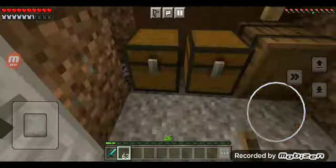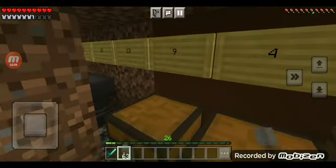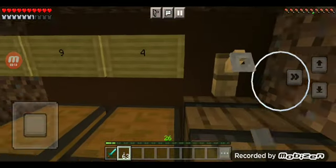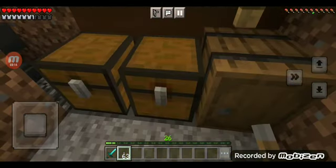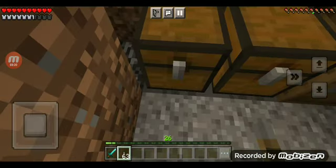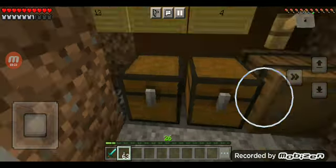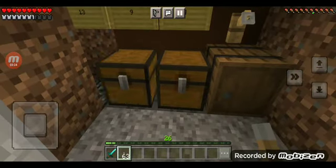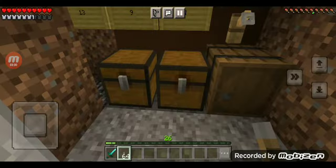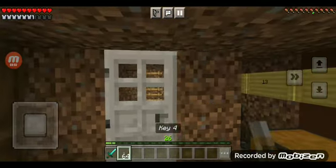Let's go in for key four. No way! Yay! That says four right here. But that's a trapped chest. But it says nine. But that's a chest. Is this key four? Yay! I got key four. That's the fourth key.